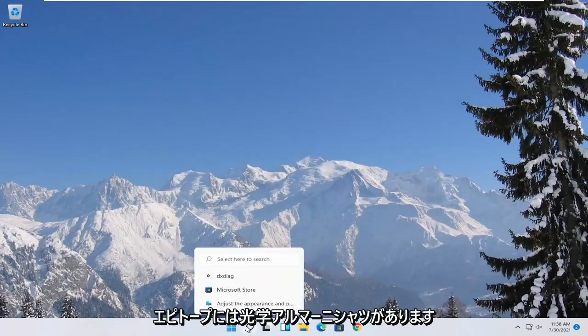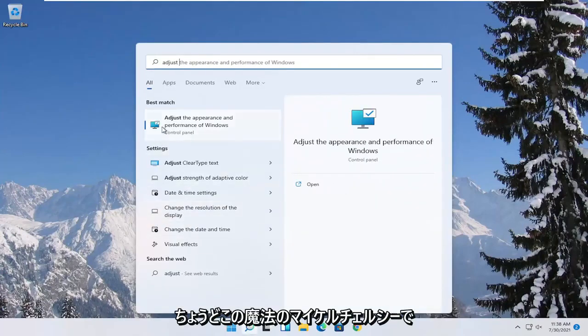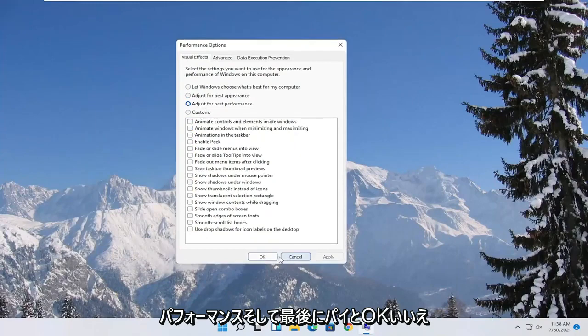Something else you can try here would be to open up the start menu search and type in 'adjust'. The best match should come back with 'Adjust the appearance and performance of Windows'. Go ahead and open that up. Select where it says 'Adjust for best performance' and then select Apply and OK.